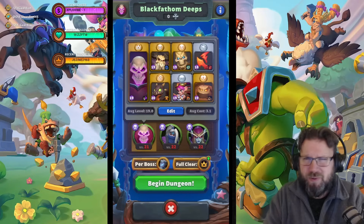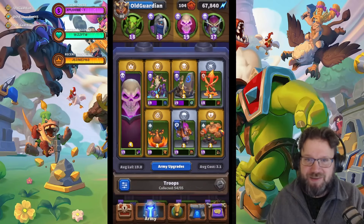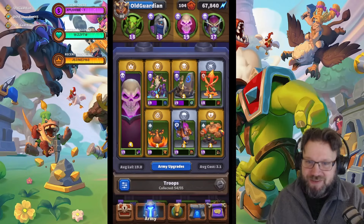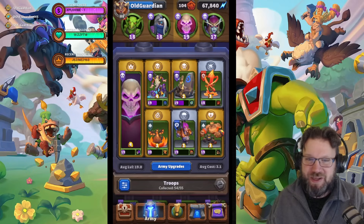It is also capable of clearing the other bosses at red difficulty. In this deck, I have Necromancer, Skeletons, Execute, Whelp, Safe Pilot, and Earth Elemental. So as you can see, it's four unbounds, a spell, and a necro.